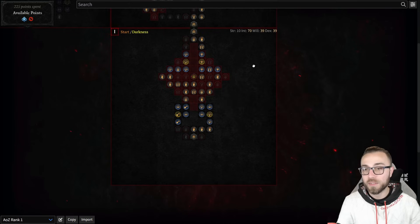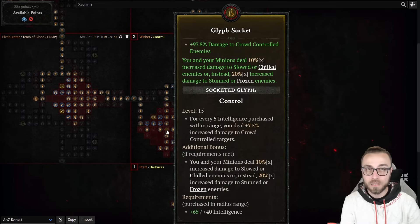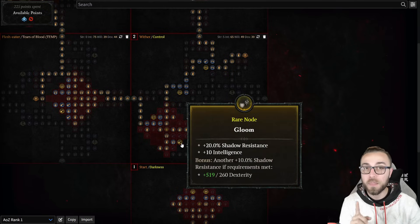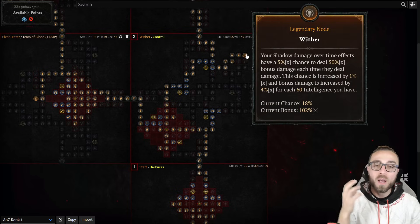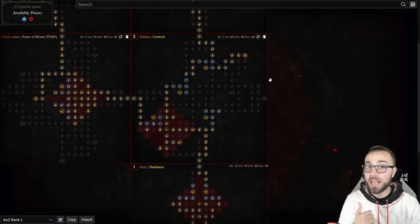I'm maxing out all the survivability options and picking up all armor. In the Wither board, I'm still using Control — great for density clearing and staggering bosses at very fast rates, so we get that damage multiplier against them as well. The shadow resistance in this board means we don't need an additional resistance on our boots. Then picking up a little bit of shadow damage and building into just about everything valuable inside of Wither. Assuming the Wither node continues to be valuable for our Corpse Explosion damage, if it's not, we can regain some points for additive damage elsewhere on the board or more survivability.